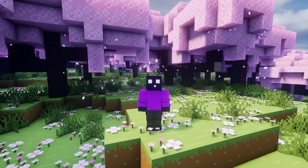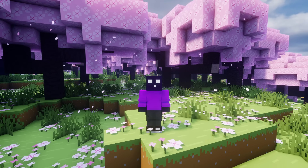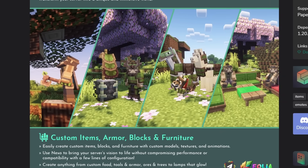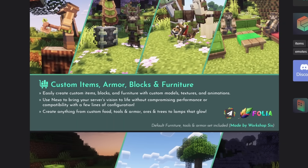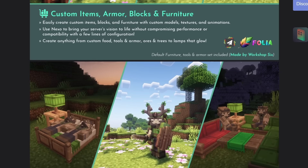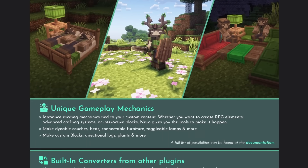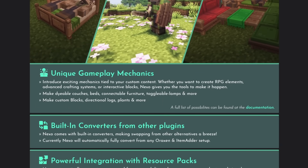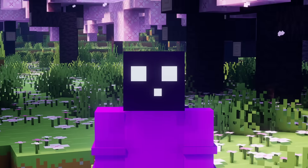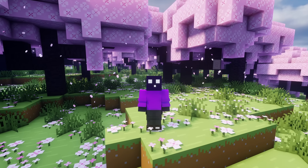GeyserMC definitely has some limitations which prevent certain server owners from using it. A great example is custom content. If you run a plugin-based server with a plugin that adds custom content like Nexo, ItemsAdder, or Orixen, then it's an immense hassle to get those custom textures to work on Bedrock Edition. It's such a hassle that most servers supporting custom content decide not to install Geyser. For most servers it is one or the other.